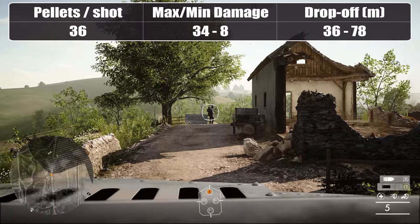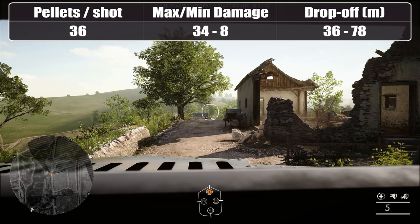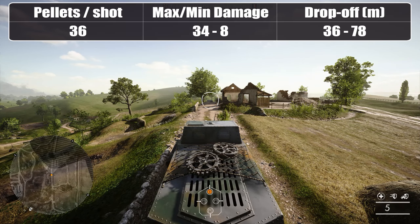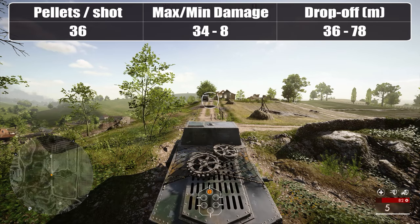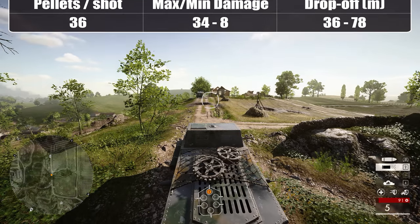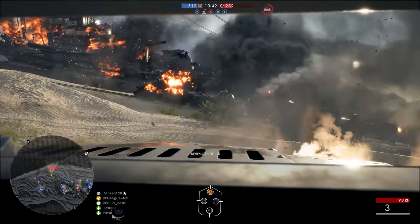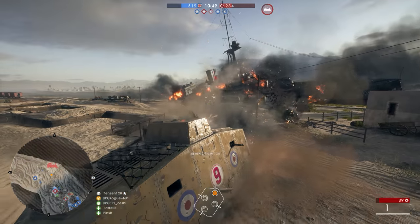The canister shell was very effective during the BF1 beta but was then nerfed considerably. It seems it must have been buffed again since, because now it's pretty effective. Each canister shot contains 36 projectiles, and you only need 3 of those to land at distances up to 36 metres for an instant kill. At longer distances you need at least 12 pellets for a one-shot kill, which becomes challenging given the increasing spread. Shooting vehicles with canister shot is completely pointless as it does no damage. The HE and AT rounds have a muzzle velocity of 222 m/s, while the lighter canister shells travel at 450 m/s — meaning you need exactly half the lead when targeting fast-moving targets at distance.